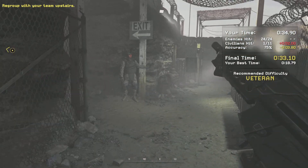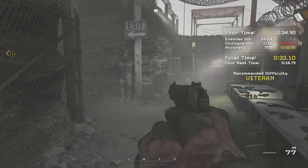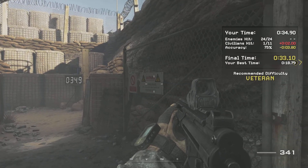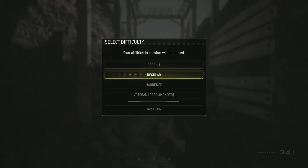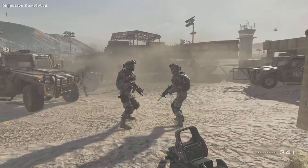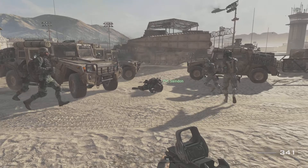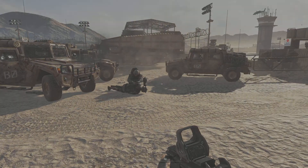Okay, head upstairs and regroup with your team, or you can go back in and run the course again. All hundred units, get to your victors. We're headed out. Move the damn race! We gotta move! Everyone get to your vehicles. We're moving out.